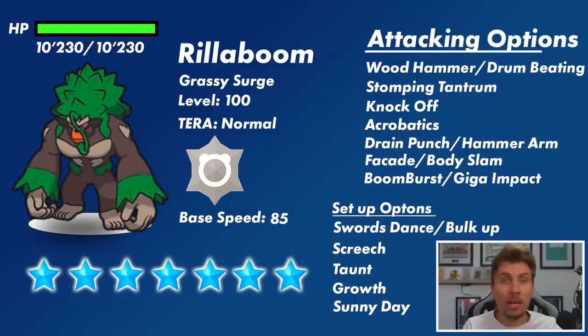That normal-type attack could be special — it could play off Boomburst, which would make sense for the drummer Pokemon to have a sound-based move. That is a completely different throw-off to normally going down a physical route, where the options would be something like Facade, Body Slam, or even Giga Impact. It does have setup options like Swords Dance and Bulk Up, and disruption in Screech, lowering defense by two stages. It also gets Taunt, and could run Sunny Day combined with Growth, since Sunny Day turns Growth into a two-stage Attack and Special Attack boost.